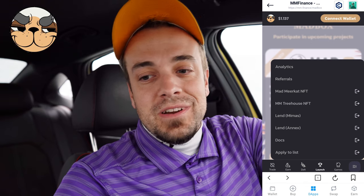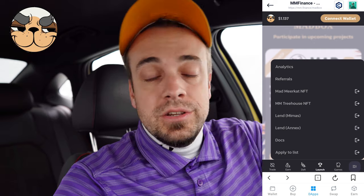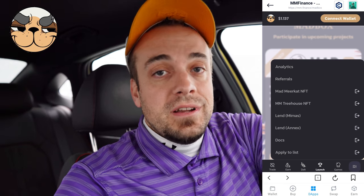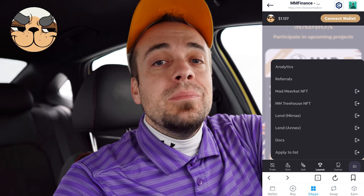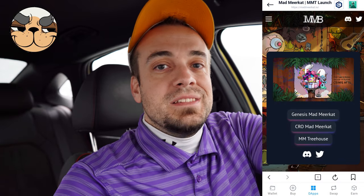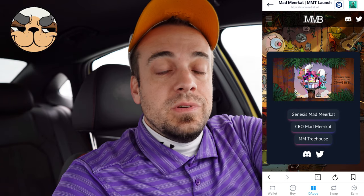The last icon includes everything else they have to offer. There's coin analytics at the very top, the referral program info — you can share your referral code, the referred person doesn't get anything but you get an extra one percent of their gains funded by Mad Meerkat Finance. The very best part in my personal opinion is their NFTs. They've had three NFTs: the Mad Meerkat NFT on Ethereum, the Crow Mad Meerkat NFT on Cronos — the number one seller on Abyssus Bay — and the Mad Meerkat Treehouse, currently at a floor price of approximately 14,000 CRO. You can buy and sell these through their DEX, Agora, or Abyssus Bay.